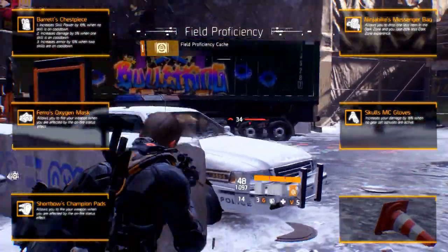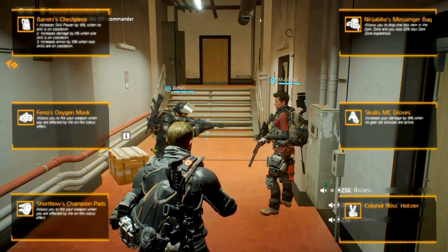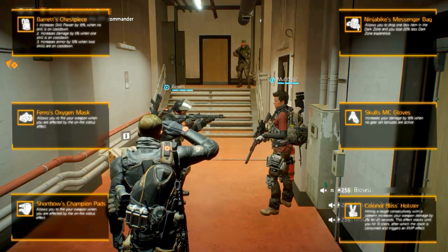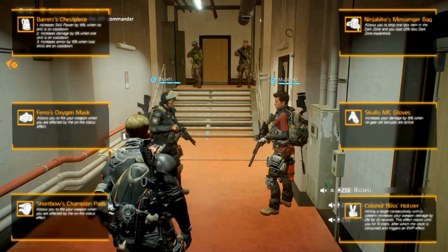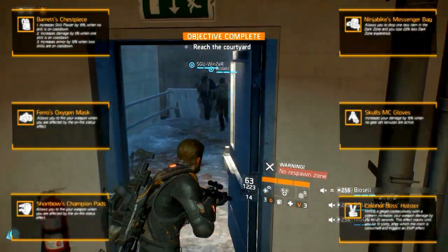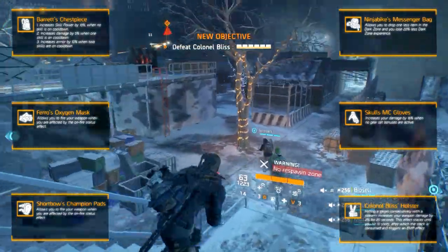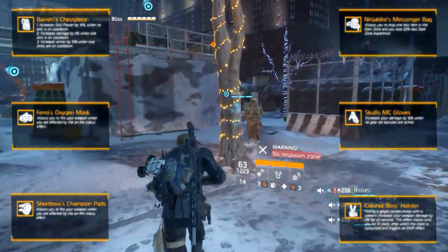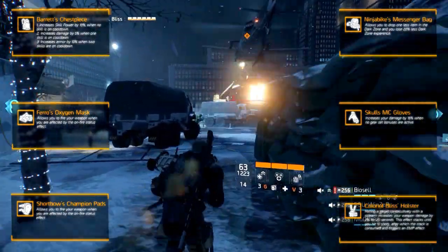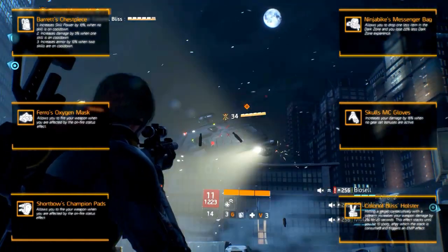And now for the sixth and last piece: Colonel Bliss's Holster. It can be obtained from the General Assembly mission. The talent rewards you with the following: hitting a target consecutively with a sidearm increases your weapon damage by 2% for 20 seconds. This stacks up to 10 shots, after which the stack is consumed and triggers an EMP effect. The effectivity of this piece is limited since it's a bit silly to focus a build around your sidearm — but if you do, this is the one for you.